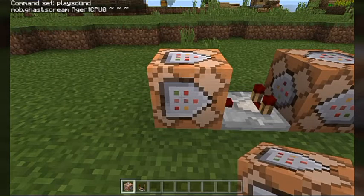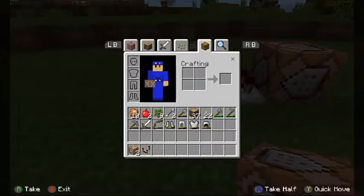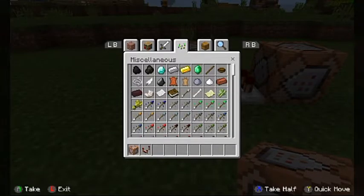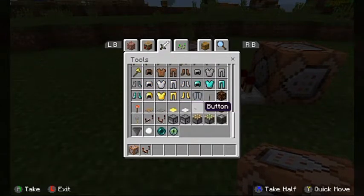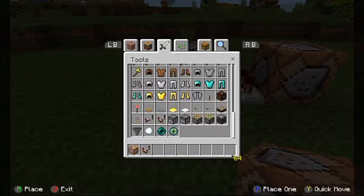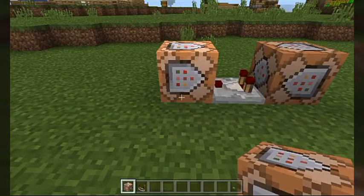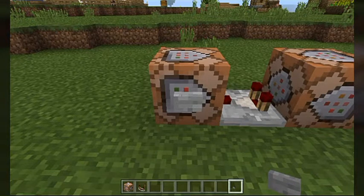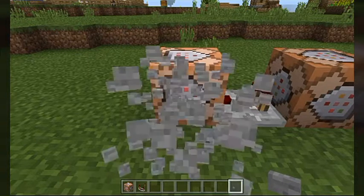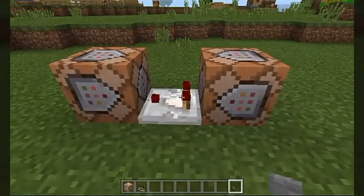So if I go ahead and pull out a button — this isn't necessary for the tutorial, I'm just doing this as an example — if we go ahead and do this, as you can obviously tell it makes the proper sound, and it only plays it to me because it's set to my username. That's exactly how this works.